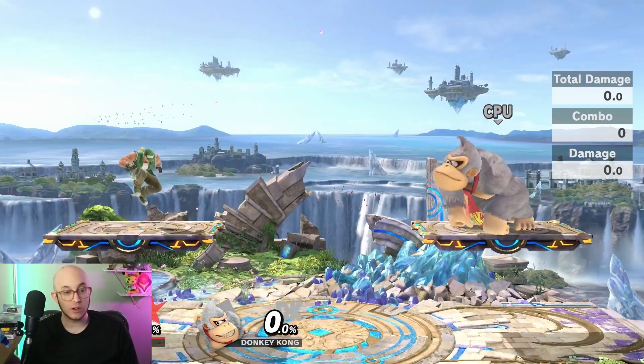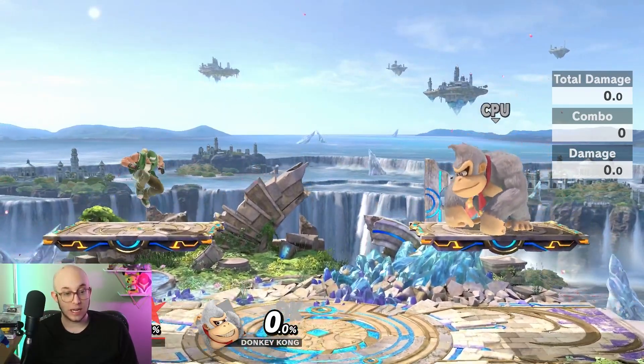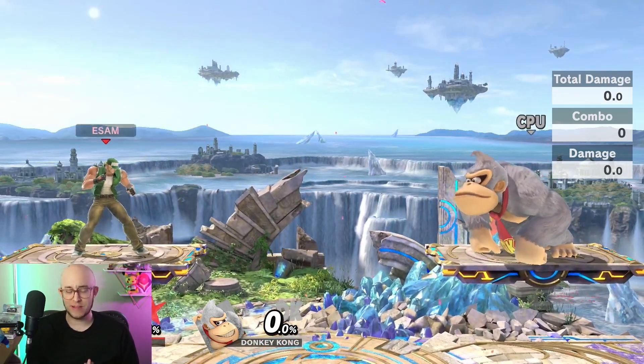So instead of delaying a frame and then it coming out immediately, you have to delay a frame and then it comes out ten frames later. Which basically means that Terry effectively can't drop through platforms the same way. It's so much slower when he does his aerials, and it's going to be a lot harder to get landing aerials on people's shields because of this. You also can't really fast fall through platforms the same way, which is odd.